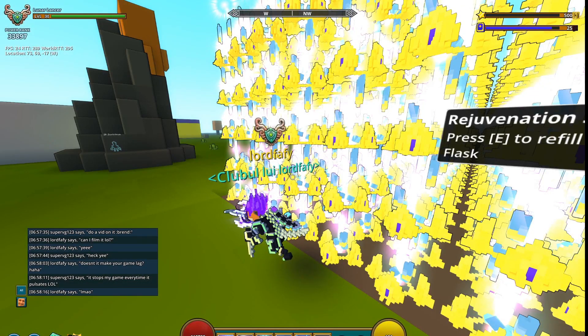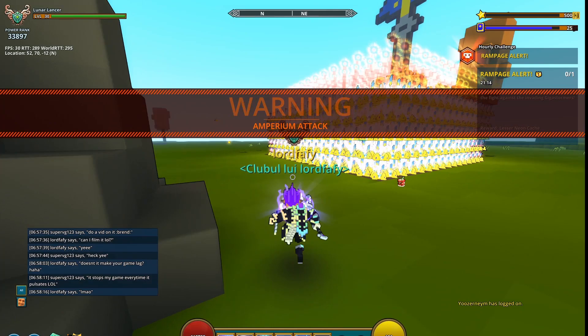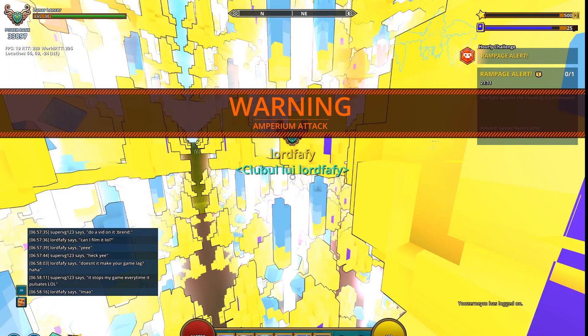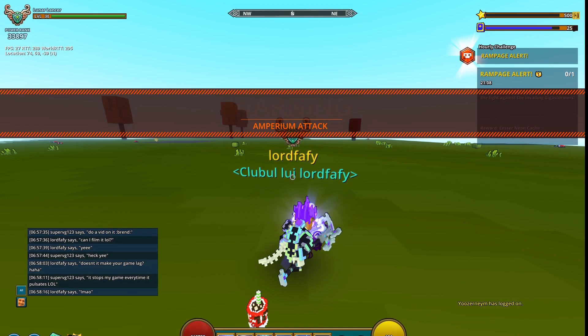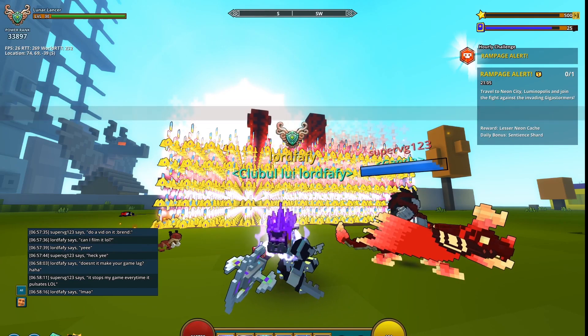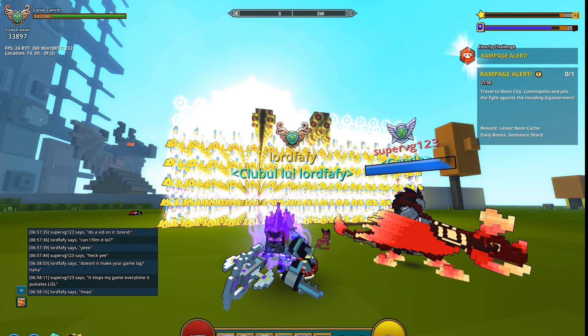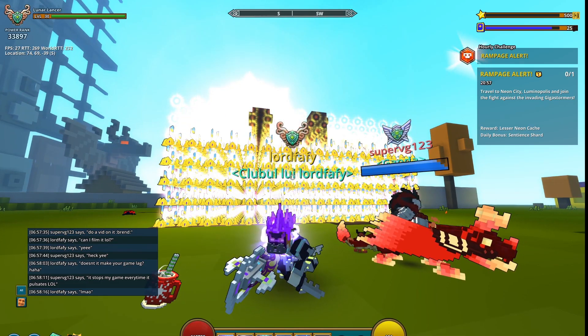Have you experienced such cornstones before? Did any of these cornstones crash your game? Let me know in the comments. But judging from my own experience right here, they can be pretty damaging. And I'm guessing all these FPS drops mainly come from the rejuvenation stations pulsating — from their visual effects.